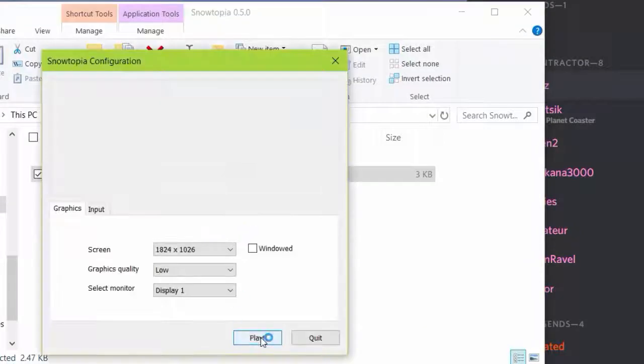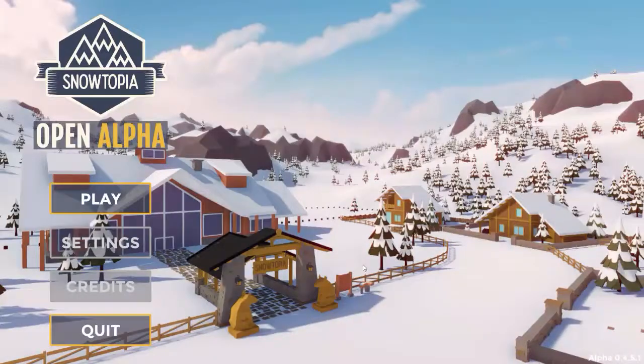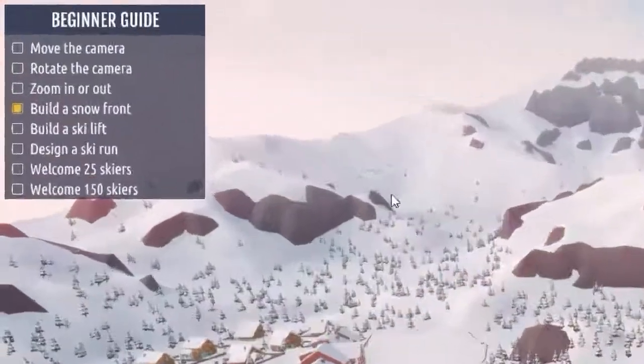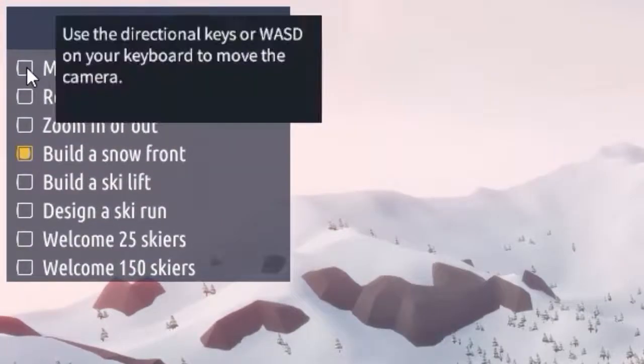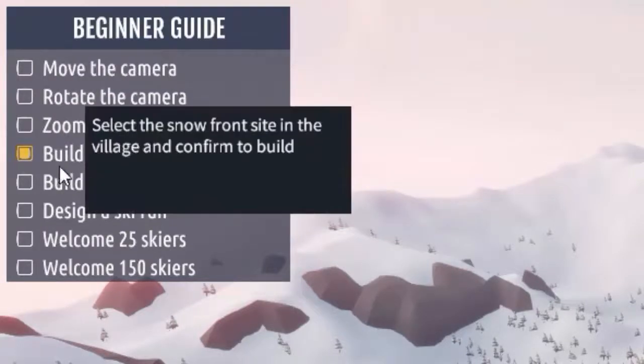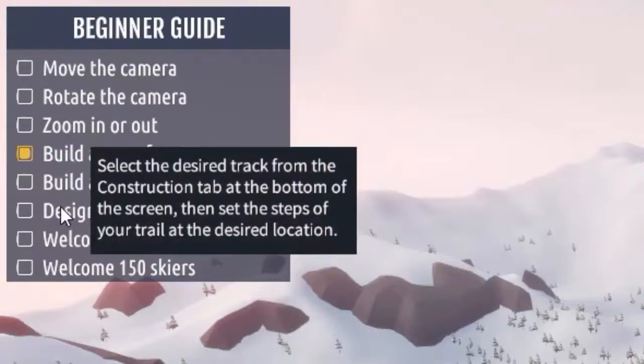Hello and welcome to this next episode of Let's Play Snowtopia! I got an open alpha request and I thought it would be kind of cool to show you how this actually works. There's a little village, and up at the top you have a section with your beginner's guide. You hover over the particular items there and it shows you what you need to do.